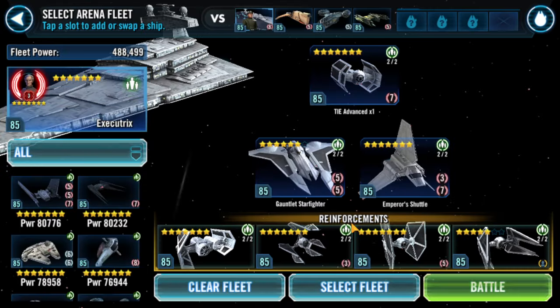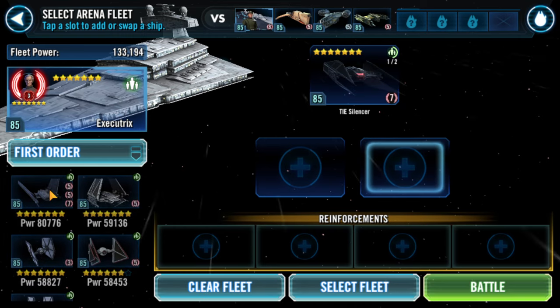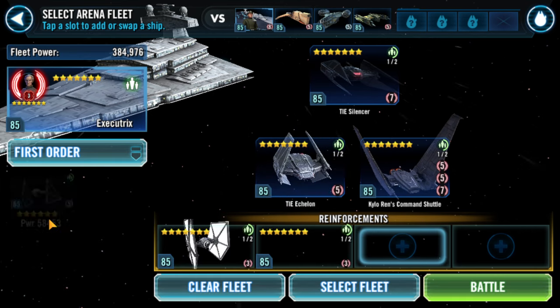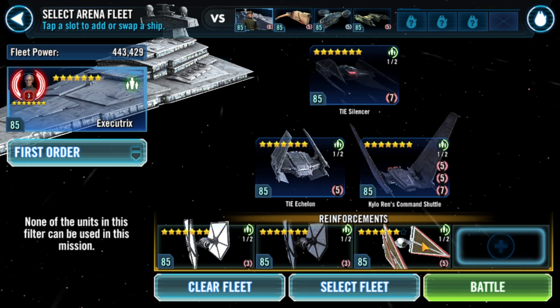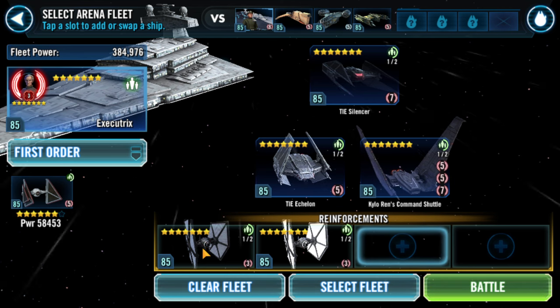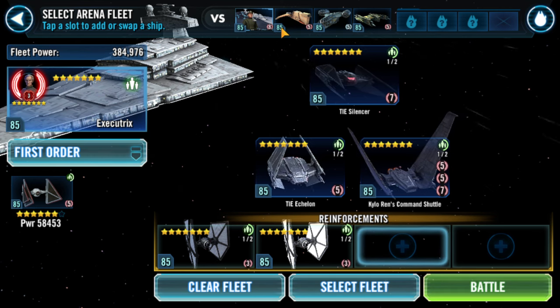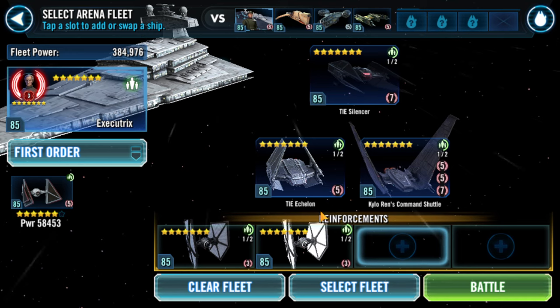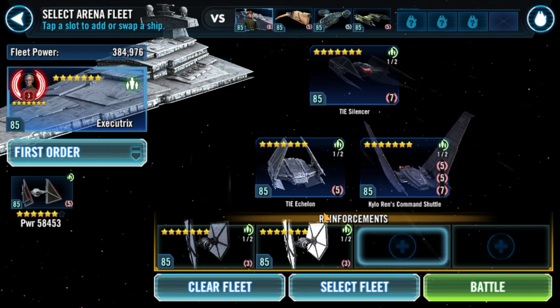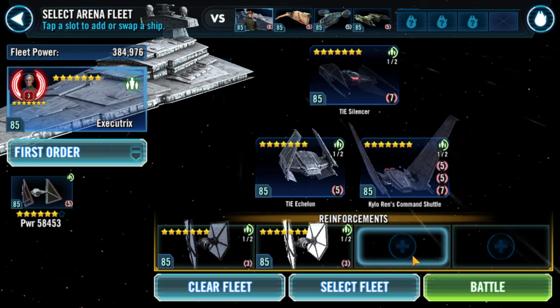Next up is the Finalizer counter. I like having Special Forces in the first reinforcement slot - it's the first reinforcement you typically bring in, and especially against this fleet it's always the first one you take in. There is a lot of nuance to this battle, and that's why I wanted to bring it up - because most other fleets, as long as you know how to use your Finalizer you can just go at it, but this one has a ton of nuance.